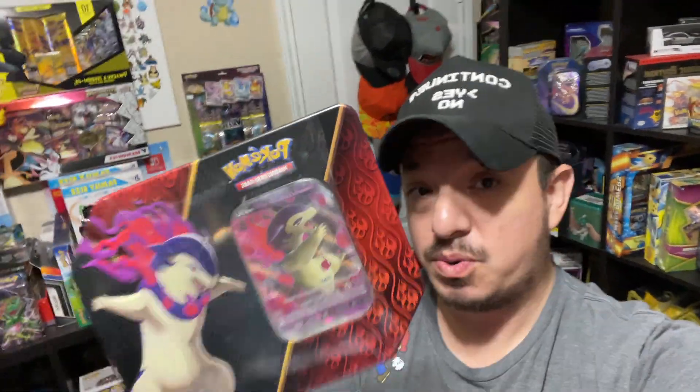What is up guys, it's your boy Falcon back again. Today we have the Type: Null V tin, so let's get this bad boy open and see what kind of pulls we can get.